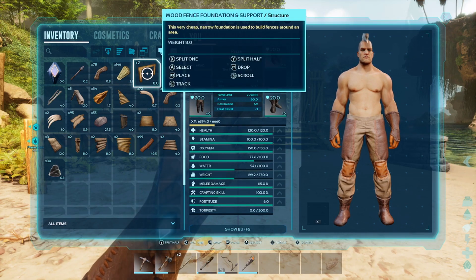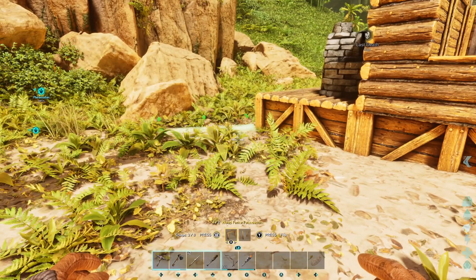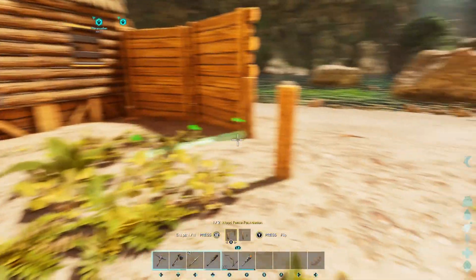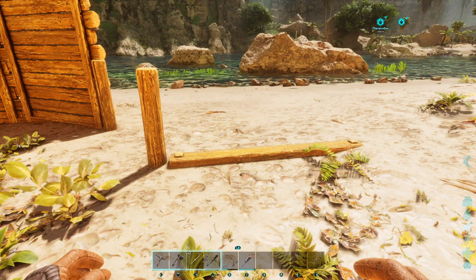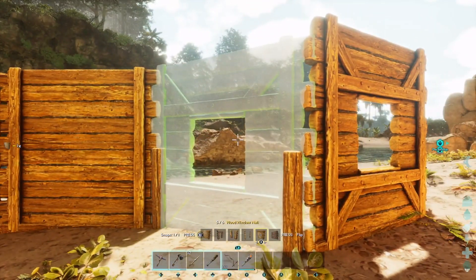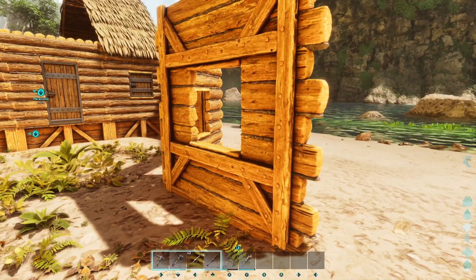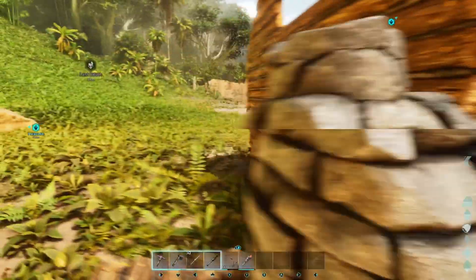If you want to build around your base, you just need these foundations and they snap — you're just pressing the right button to get the angle you want. This is great for making pens for your dinosaurs. Once you've got that, you can just stick it down and build on top of it, and it will snap nicely. It looks fantastic this time around because everything snaps in.